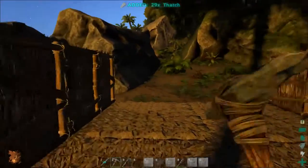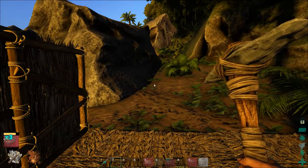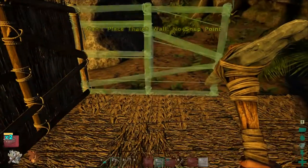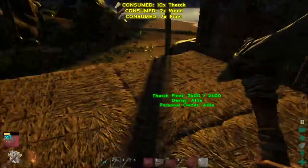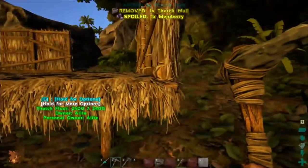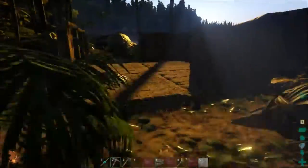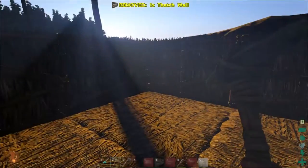Let's get two, three walls — perfect, perfect, perfect. Actually we don't need to do that, we can just go like this, although that will block our... yeah okay, let's put a wall there. We're going to put a door here — is that too high? No, it's not too high, it's perfect. Actually, let's put the door on this side and block that all up.